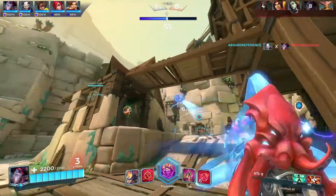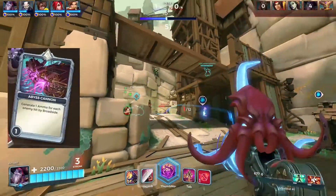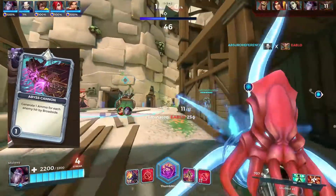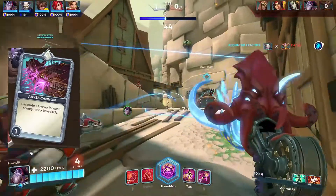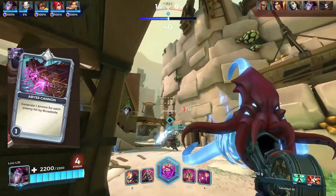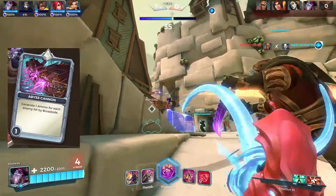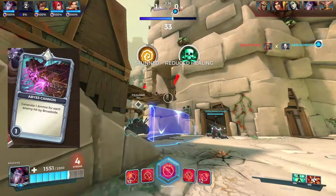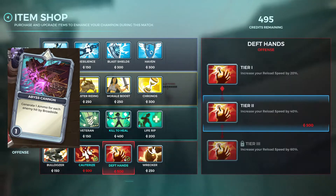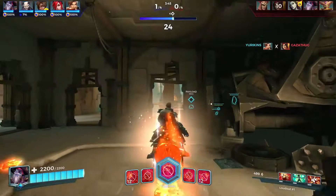The final card in the deck is Abyss Cannon — it generates one ammo for each enemy hit by Broadside. This is great if you're not in close quarters and just want to spam onto the point. If you hit all three enemies you get three ammo back and don't have to reload at all.